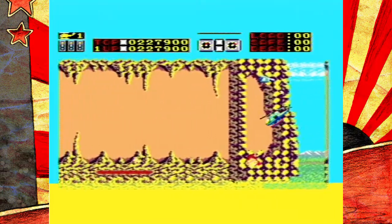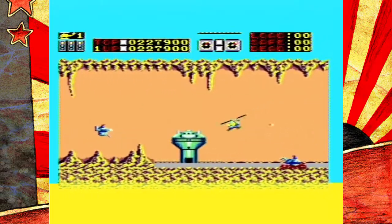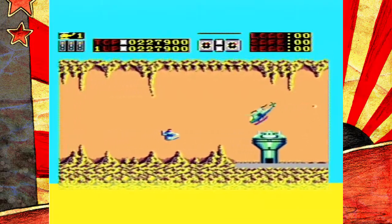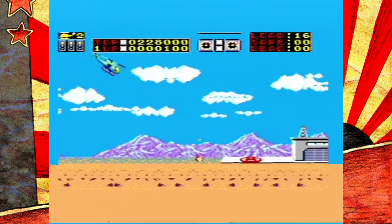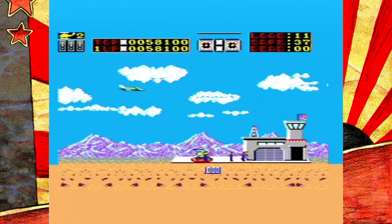The gameplay loop of Choplifter is the same regardless of which version you play. You pilot a helicopter that flies deep into enemy territory in an attempt to extract hostages. When you break open different structures, you'll see people escaping. Land next to them and they'll try to board your chopper. Once you have 16 hostages, you can't carry any more and have to go back to base to successfully extract them. Once you've extracted 40 hostages, you've completed a level.